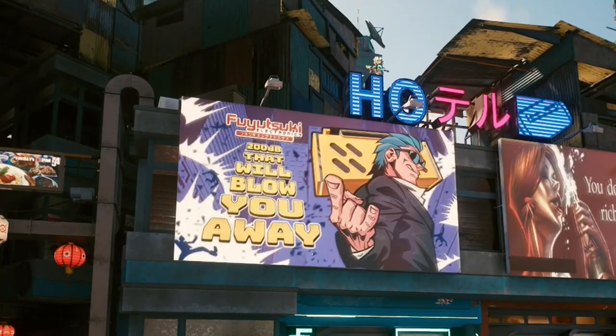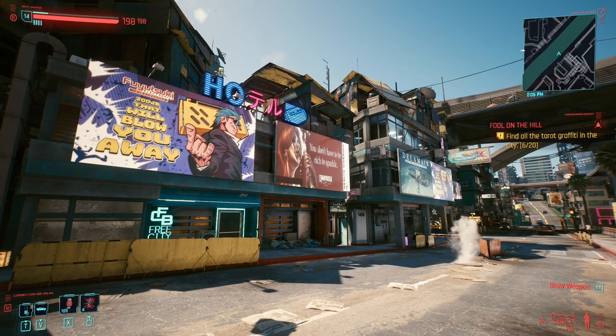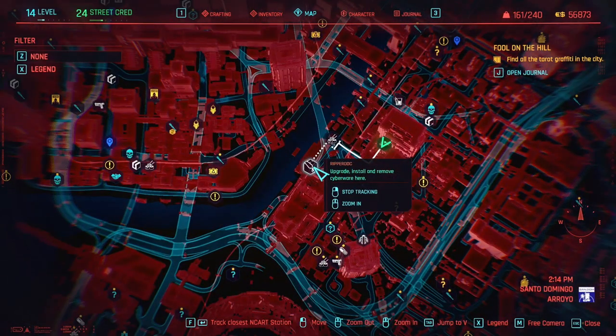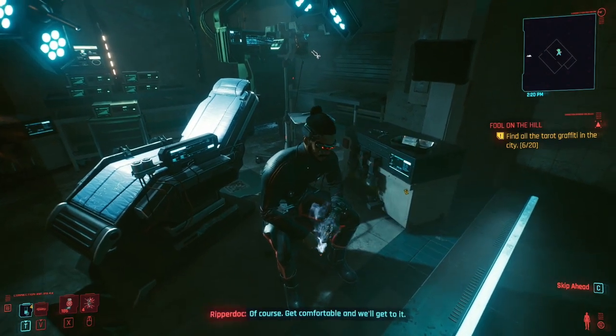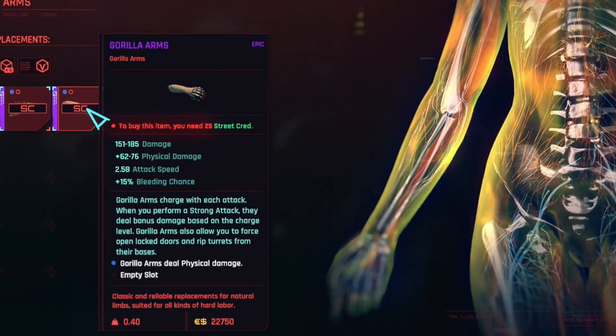I'm sure that Fuyutsuki ad is new. I reckon the ads must be pulled in from a back-end server somewhere. The next ones up are the epic ones, and for those you need to go to Arroyo in Santo Domingo, and this ripper doc here. Interrupting this poor fellow's smoke break — sorry about that. So here we have the epic level gorilla arms. They require 25 street cred and they cost $22,750. You can see all the stats there.